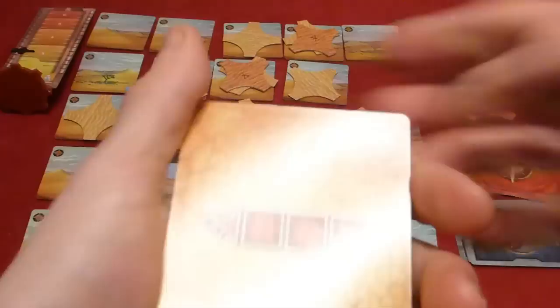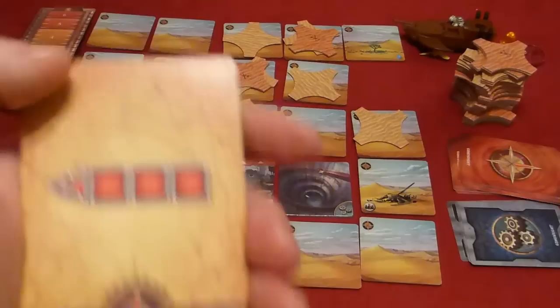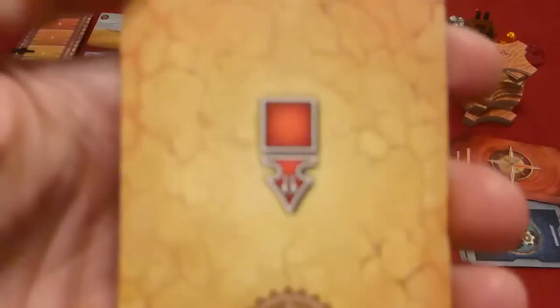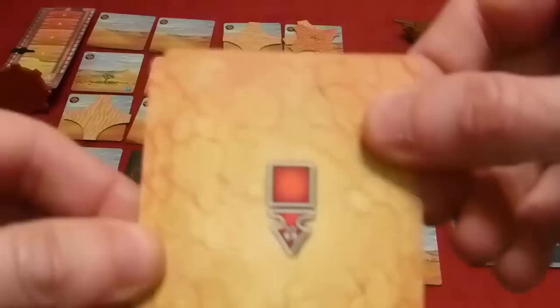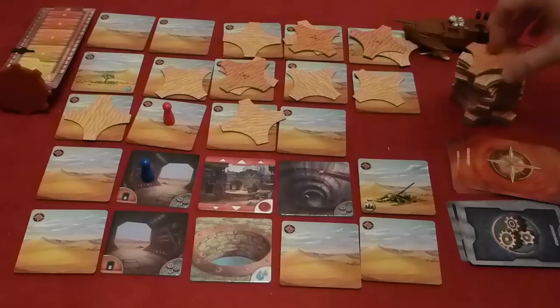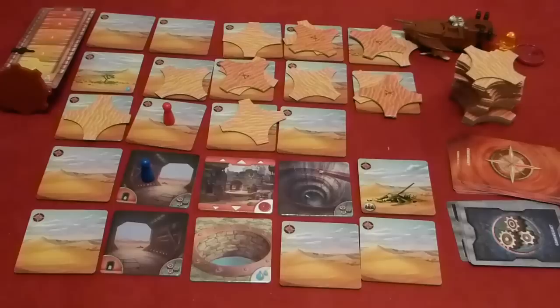First card: storm moves three tiles to the left — but no tiles can move into the eye from that side, so you take a breather. Second card: moving downward — one tile moves and gets a sand tile. Third card: moving back up two spaces — tiles move up one and two, getting sand tiles placed on them. The sandstorm constantly churns tiles and buries locations throughout the game.